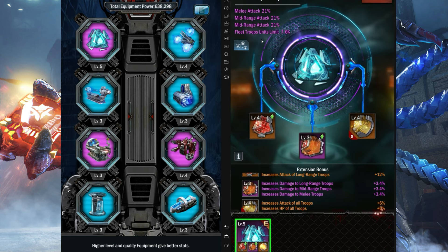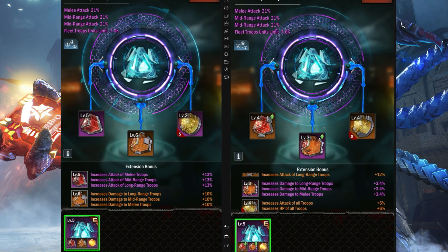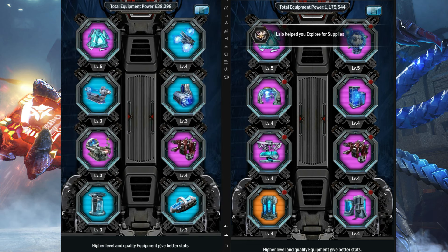As you can see, this gem is level six and has always been upgraded first — it's one of the best gems in the game. It increases damage to long range, mid range, and melee. However, when you go into battle, you start by attacking melee; you don't touch long range or mid range unless you're a mid-ranger. If you're long range, your attacks don't reach the back line much, so this gem isn't as valuable as it seems.